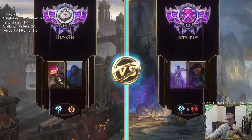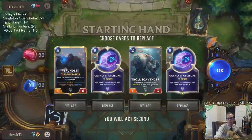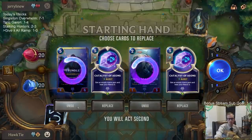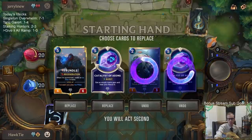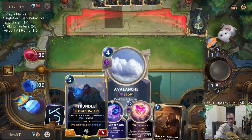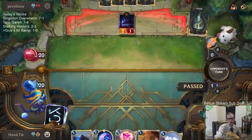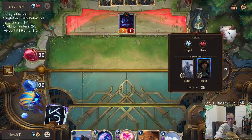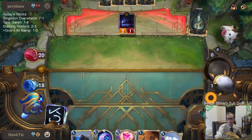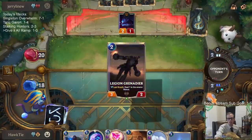Next game — Sejuani and Darius, so we're going double six-mana champions. We got ramp and ramp in hand. I'll mulligan these two. I don't mulligan ramp very often but I guess we do Catalyst into Trundle. We don't need another Catalyst after that. They have six-mana champions, we have five-mana champions — we'll see which one's better. Being a Darius deck, you expect it to be aggressively slanted.